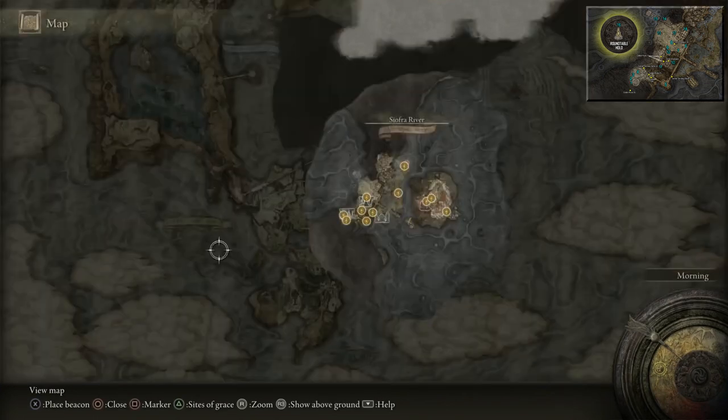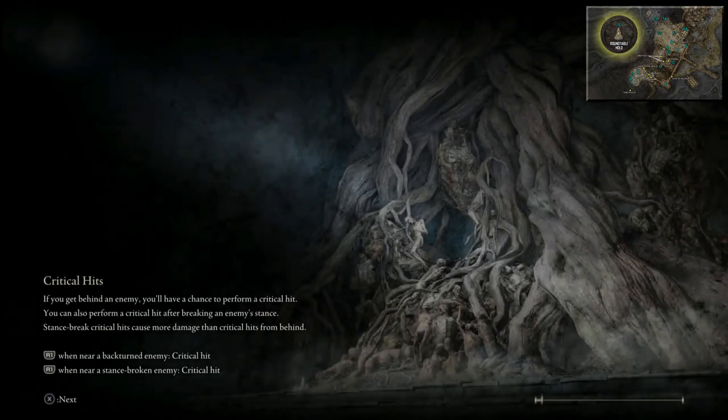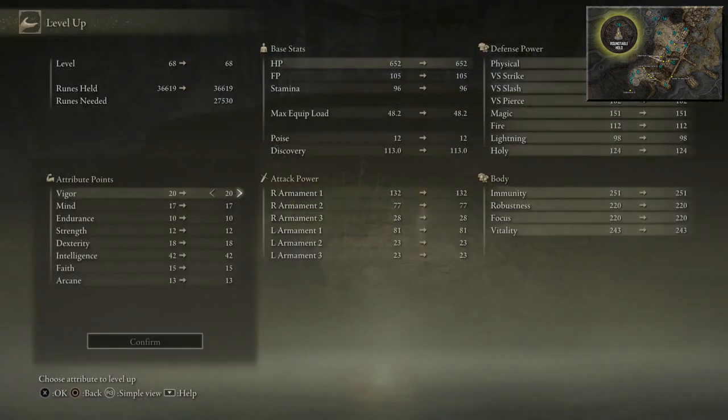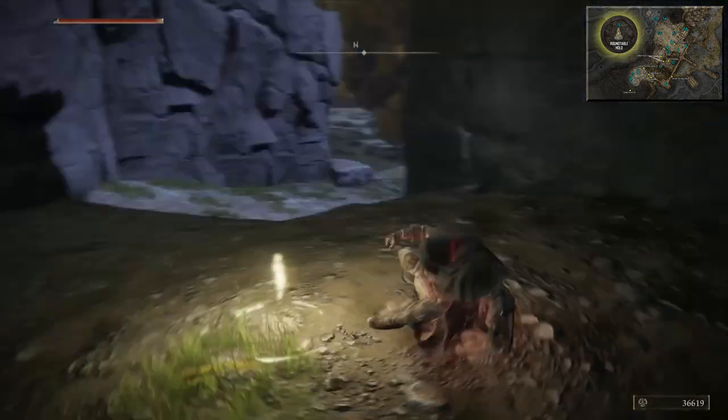Once you've done so, we're going to warp back to the Ancestral Woods Site of Grace. We're going to go light the last flame and engage the Regal Ancestral Spirit. We also need to level up to Vigor 21 because to summon this Ash it actually costs HP — it's 660 HP it'll cost to summon it. 20 Vigor will be 652 HP, but 21 Vigor will be 680, which will just be enough. So you need to be Vigor 21 to summon this Ash.